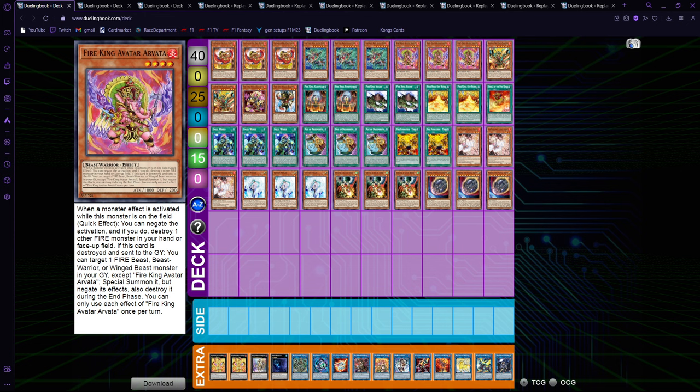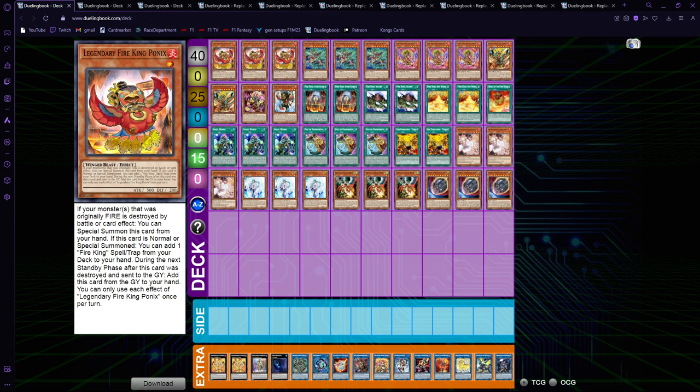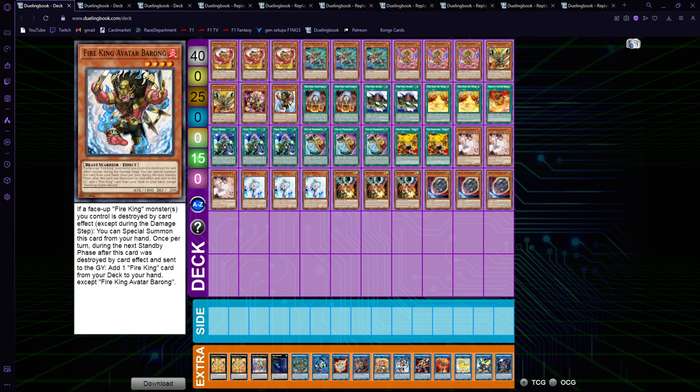We also play Arvata at three, and the reason for that is we need as much engine as possible since we're playing with basically three structure decks and staples. It's what makes this deck mid-rangey — most times you're either just doing basic Ponix setups or chilling on Arvata plus non-engine, because Arvata is a monster negate that can pop. We also play double Garunix, one Barong, and one Rang Bali for the Fire King engine.